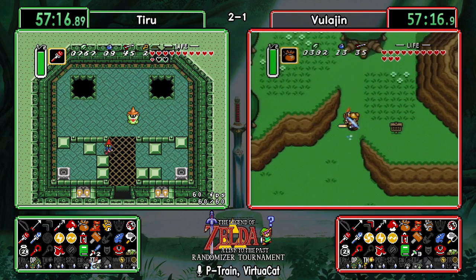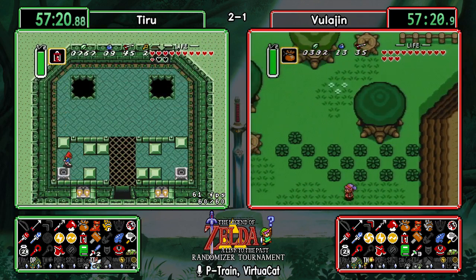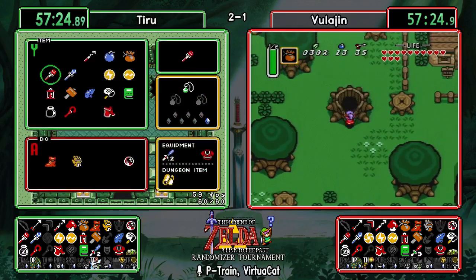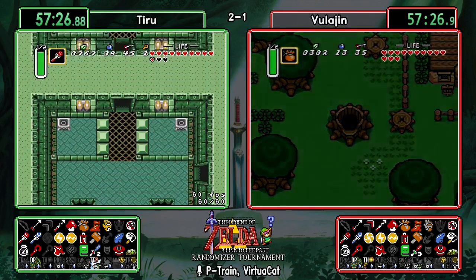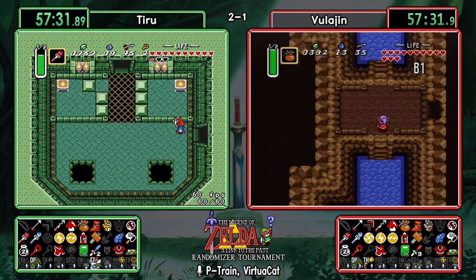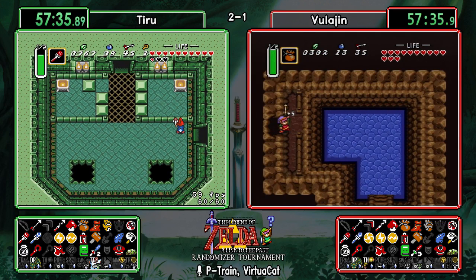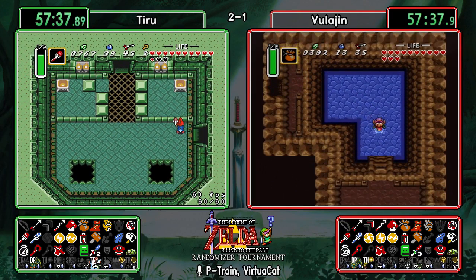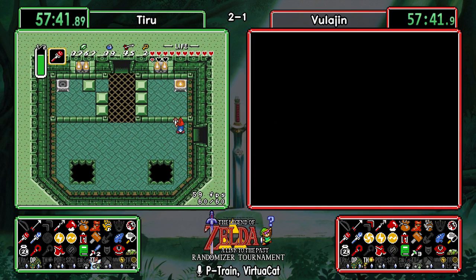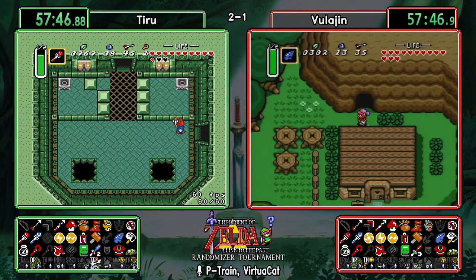Vula checking Agahnim's cave — he did not check it earlier. It was an arrow upgrade. That was a blind check — if he had known what was up there he would not have gone.